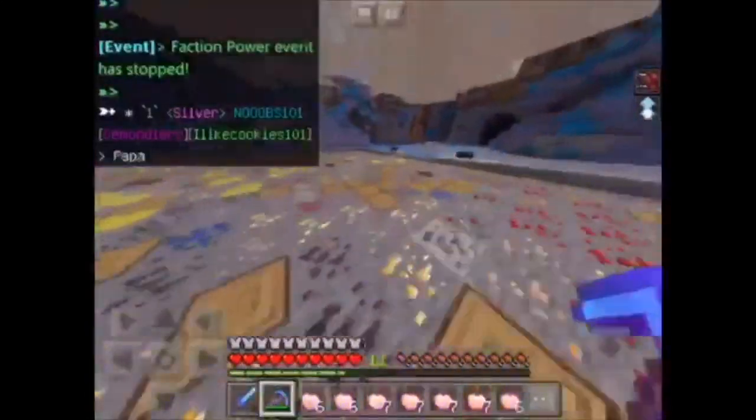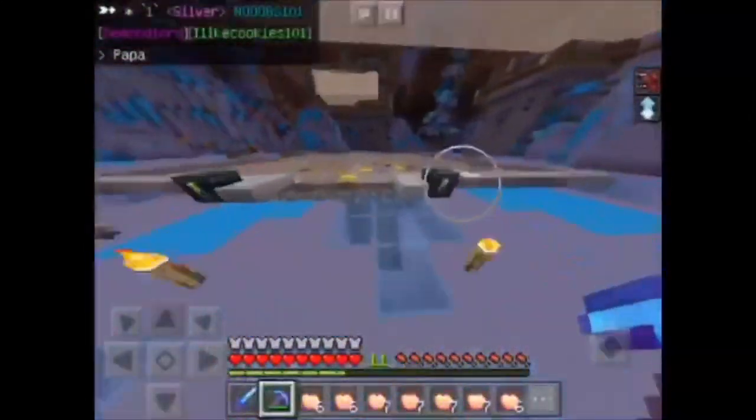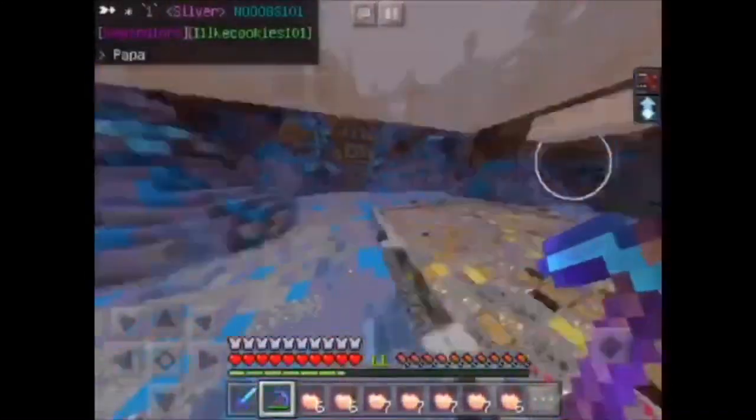People are just waffling in the chat, saying things like 'you killed me in PvP, he's hacking.' Just shut up — PvP is enabled right there on the sign. Stop waffling.